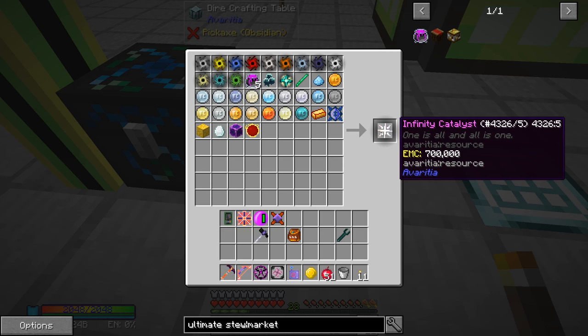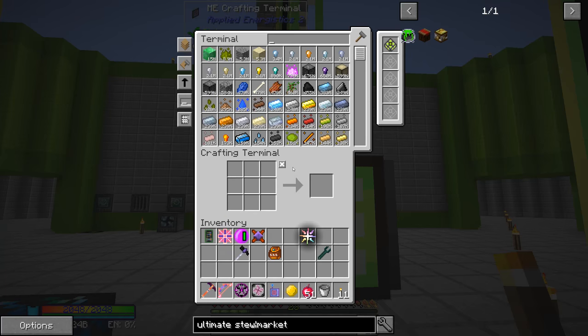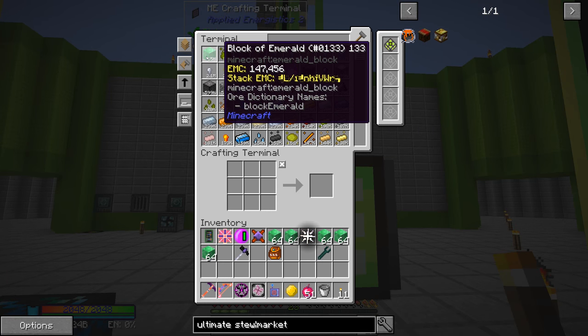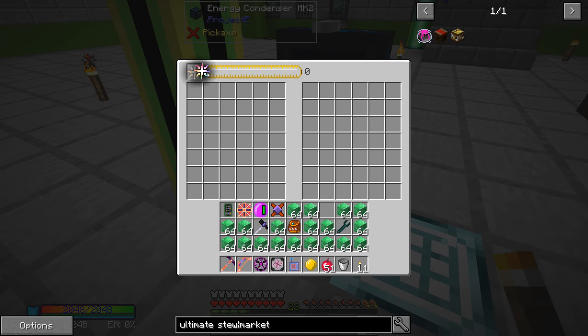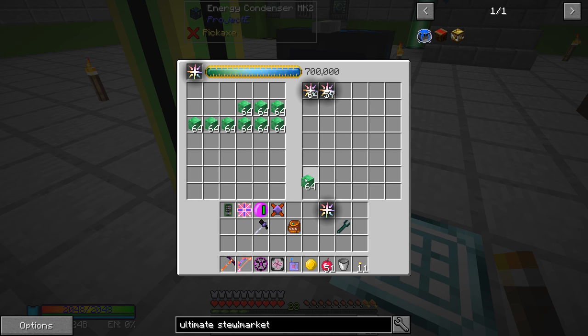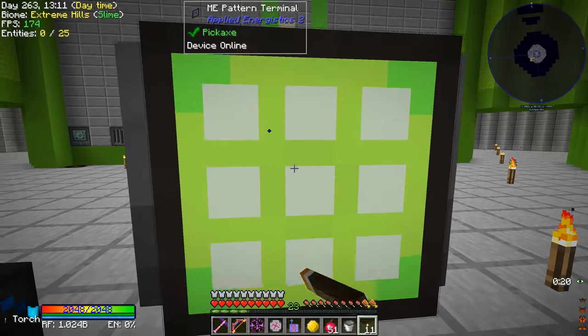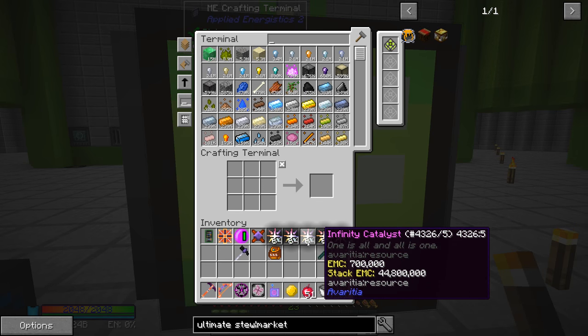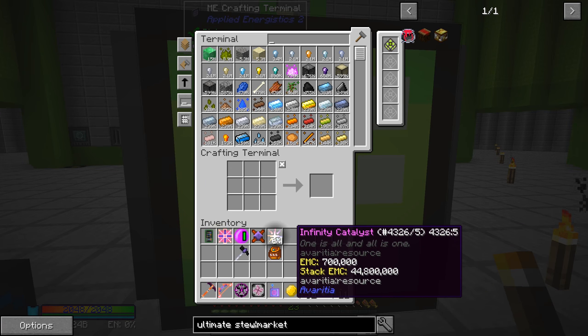Yeah, again I don't know if we're going to have to make more ultimate stews for anything. I know we had to do this recipe once. And as you can see, with that EMC we can make as many of these as we want to. So that is super awesome. So now we can grab things like our blocks of emeralds here - we can put the infinity catalyst pattern right there and just click all those guys in. And now we have stacks of infinity catalysts. That is so good, guys. We now have all of the EMC available to make all of these infinity catalysts, which is fantastic.